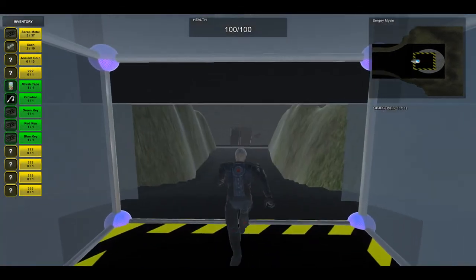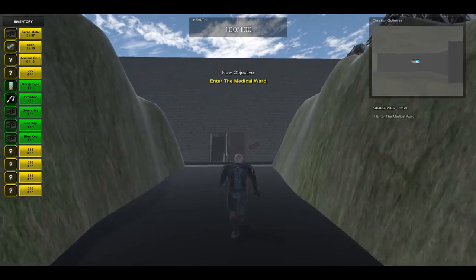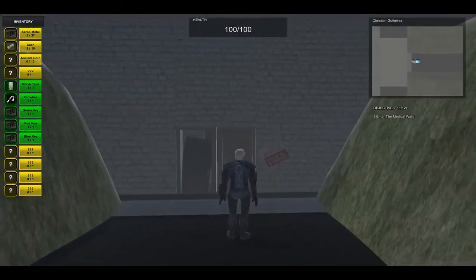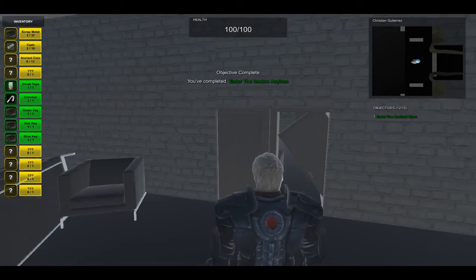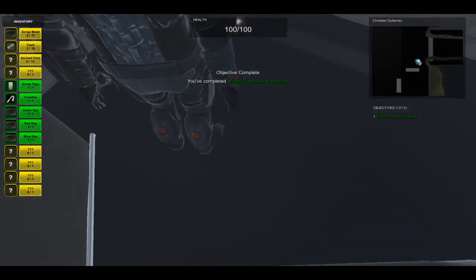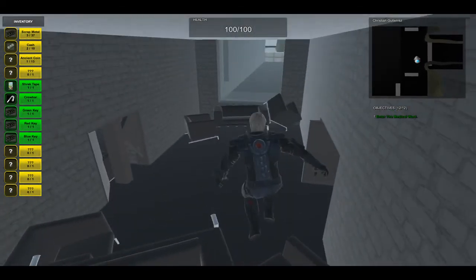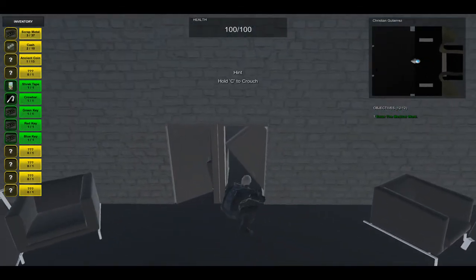Hello everyone, my name is Christian Gutierrez and here's my level, the Medical Ward. The first thing you have to do is come to the front door and press E to open it. Right here you will find the first collectible - an ancient coin that is shining. You can take it and then crouch to get inside to the main room.